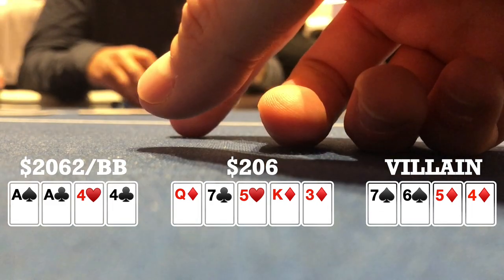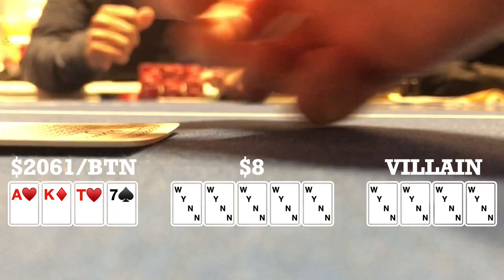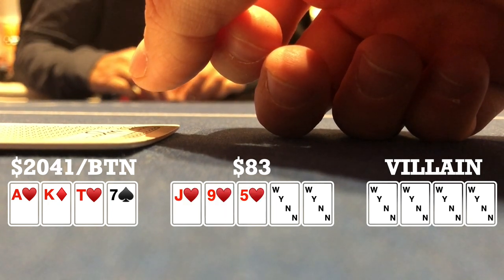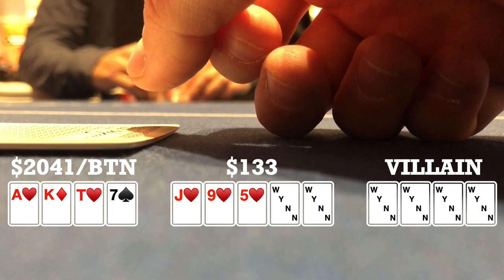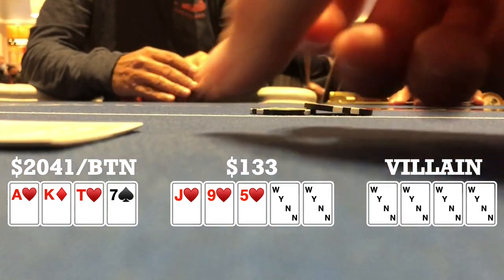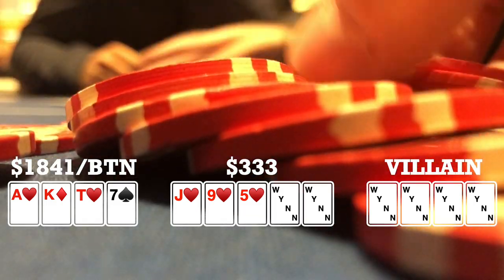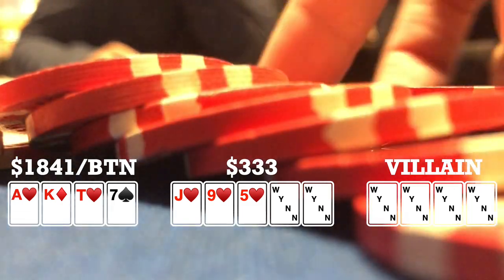I look down at ace-king-ten-seven single suited to the ace on the button. There's an early-position limp, middle position makes it 20, one caller, I call, the limper calls — four ways to a flop. Flop comes jack-nine-five all hearts — a pretty good flop for me. The original raiser bets 50. My old self would have called, but I decide to fast-play it and raise to 200. The original raiser thinks for a bit and folds. Maybe I could have made it a little smaller, but I don't think flatting is the right play.